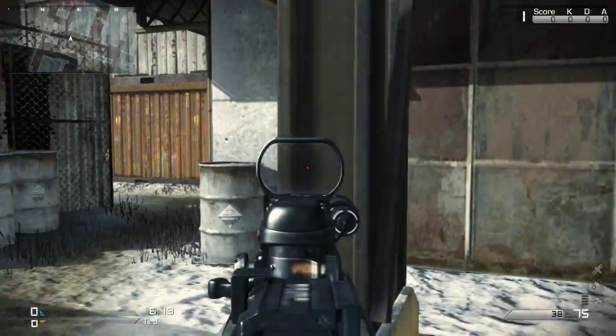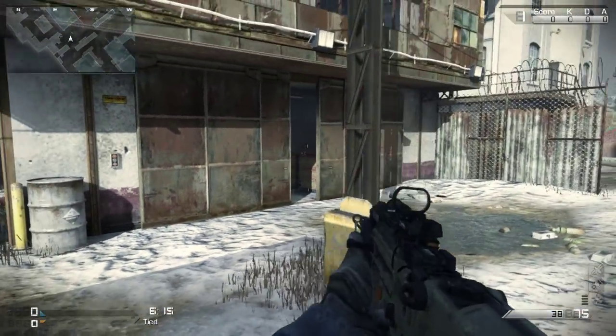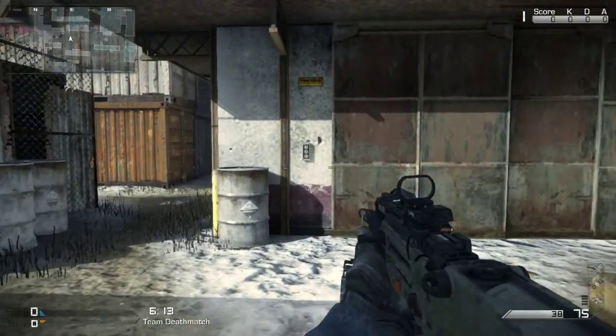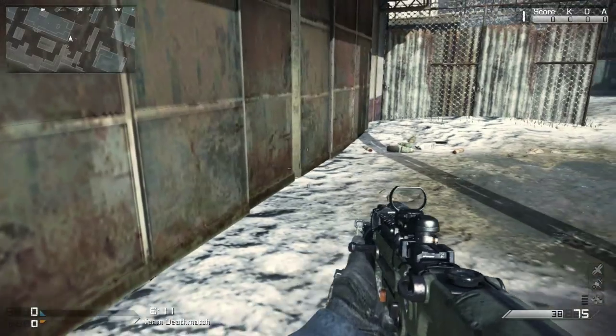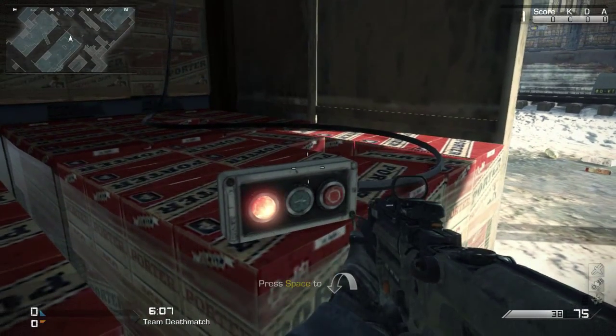The final one is just here in this warehouse - one keypad on the outside and one keypad on the inside, and again it simply shuts the door. So there's a lot of repetitiveness with these interactive parts of this map, but it really does make the game quite a bit more fun.